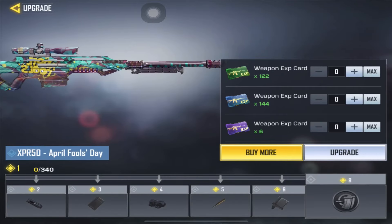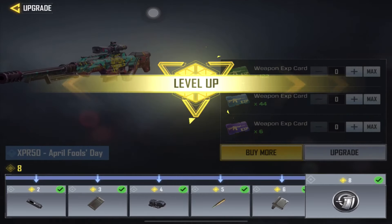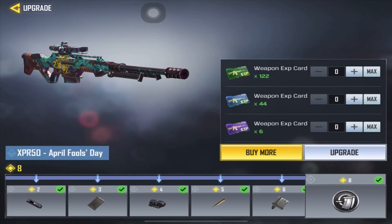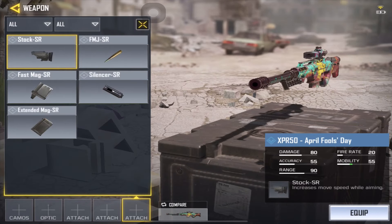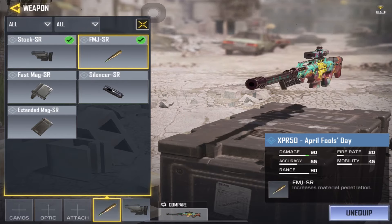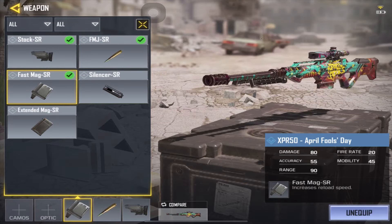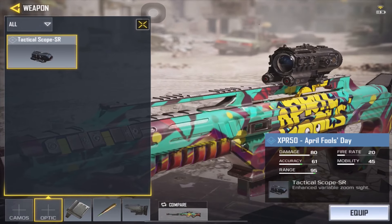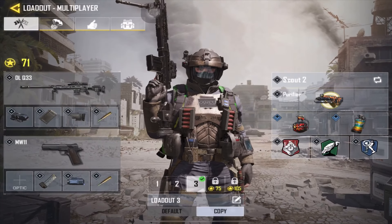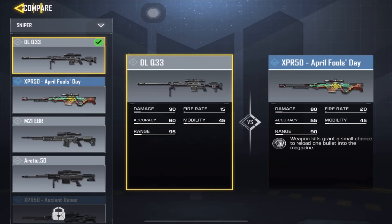I'm gonna go ahead and upgrade it fully using upgrade points. So we've got stock for mobility, FMJ for increased damage, fast mag, and let's throw on the tactical side. Okay, let's compare them again — it doesn't really show any significant difference of course.